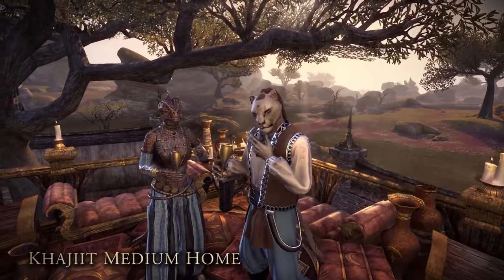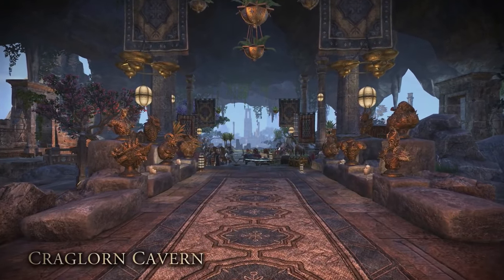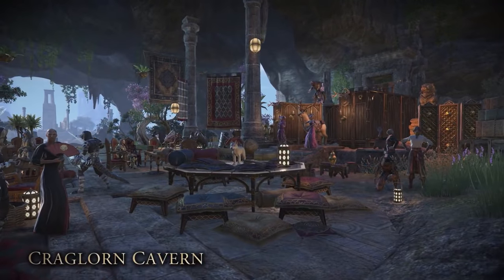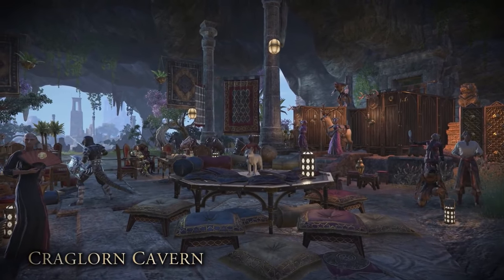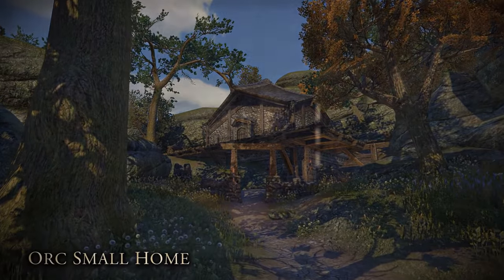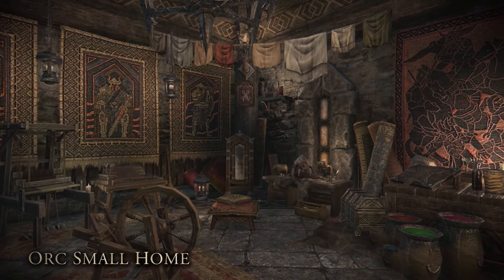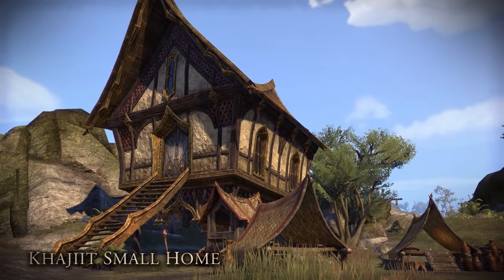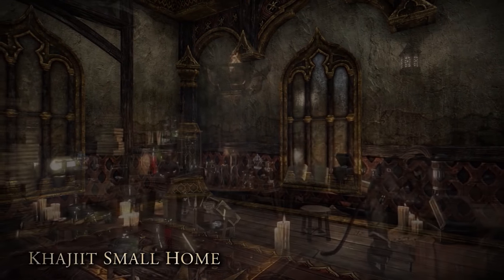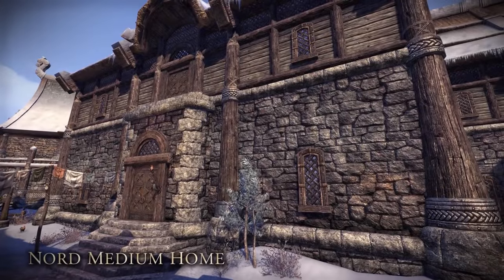You can also buy furniture from vendors or other players, and from the crown store. You'll be able to use trophies from veteran arenas, dungeons, and trials and display monster busts on your walls — a really cool feature. There's also going to be achievement furniture, which lets you buy items after completing an achievement associated with that item. It'll work a lot like the dye system does now, and achievements you've already earned in the past will still count toward player housing.